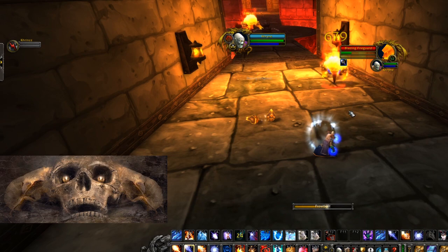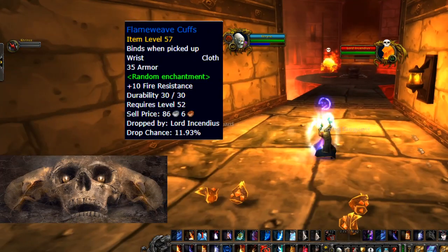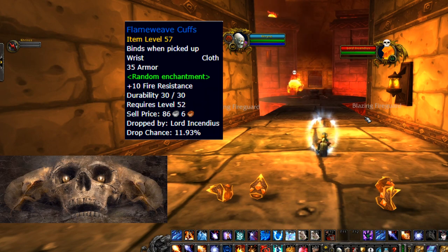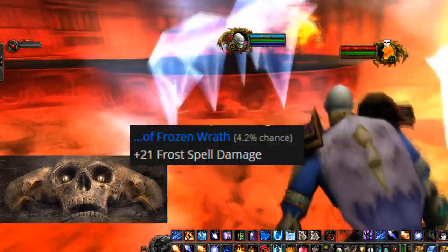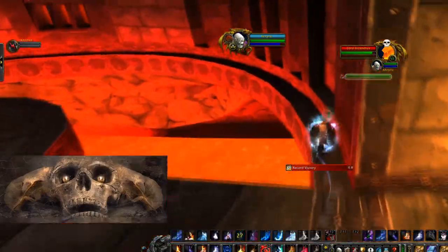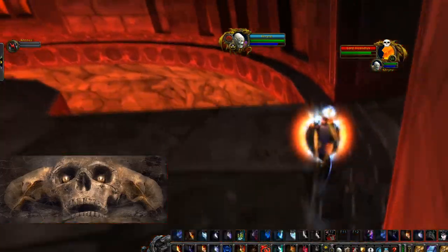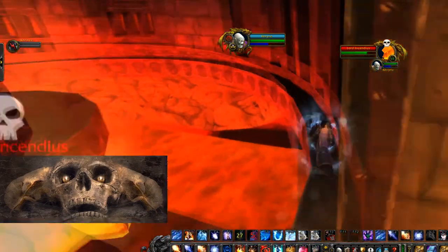The boss in the background, Lord Incendious, is the first guy we're going to kill. He can drop the pre-raid BIS bracers, and they're actually better than the Molten Core bracers — so they're really, really good if you're lucky enough to get them. The drop rate is really low. If I understand the loot table correctly, he has an 11% chance to drop the blue cloth bracers, but then you need the right affix — the ones with plus 21 frost damage. It says 4%, but I don't know if that's 4% total or 4% of those 11%. So best case scenario you have about a 4% drop rate, worst case around 0.4%. Either way, it's a low drop rate, but with the fact that you can solo it, it makes it easier.